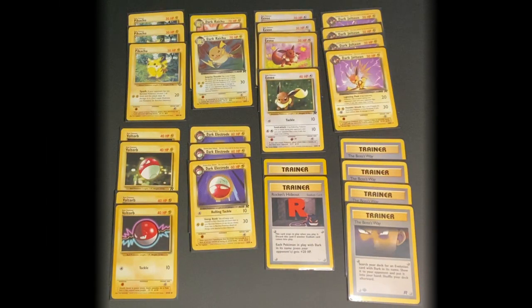This deck is our Lightning Flash deck. It is named after Dark Jolteon's Lightning Flash attack. This is a Dark Lightning type deck where all of the Evolution cards have Dark in their name. This deck consists of 11 basic Pokemon and 9 Stage 1 Pokemon. There are no Stage 2 Pokemon in this deck.